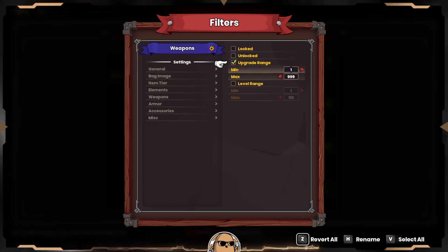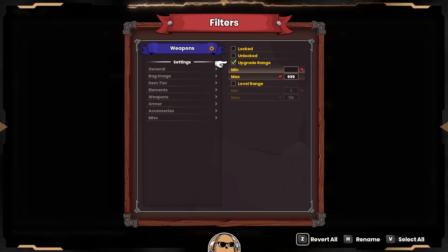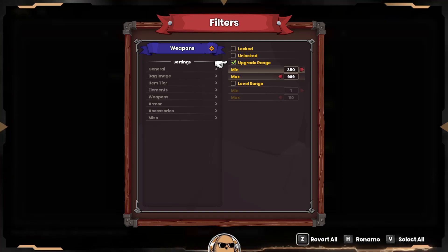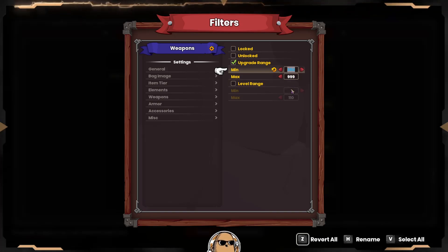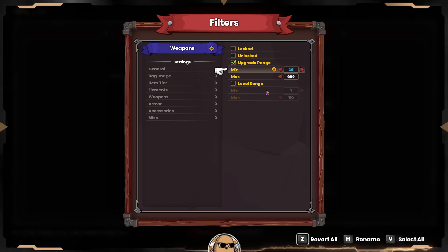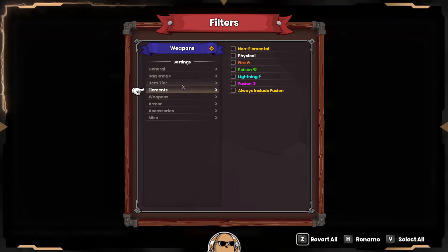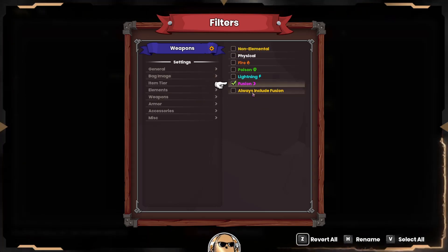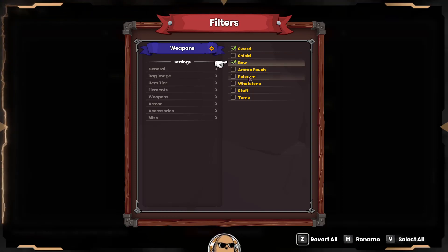For weapons - again we'll set the upgrade range. Basically all of my weapons are bad right now, but I would say anything that rolls with a 380 is probably a pretty good weapon, so I'm going to set my minimum there. You can be a little more generous if you think you need more and do like 360, but I'm going to keep mine at 380.